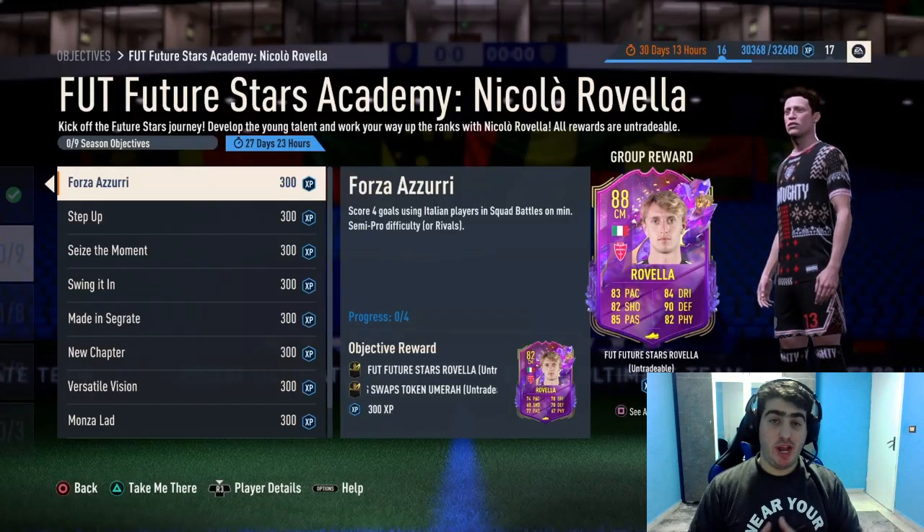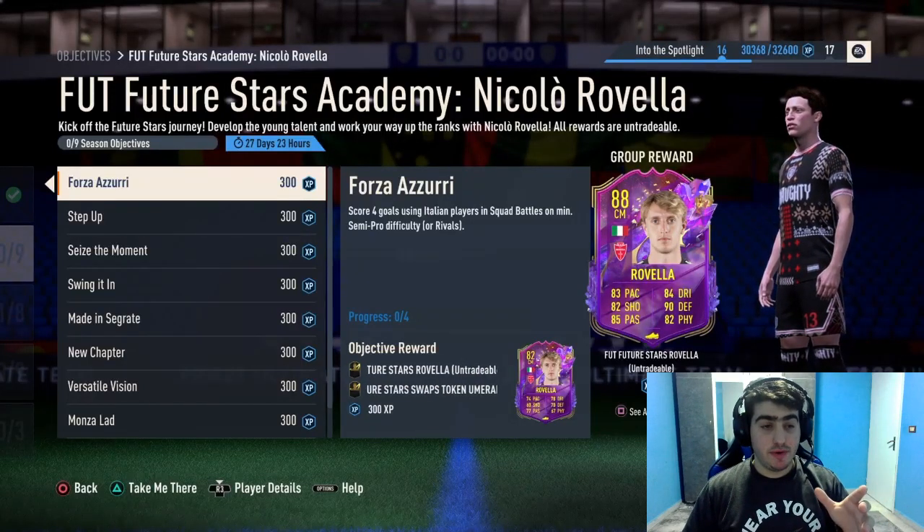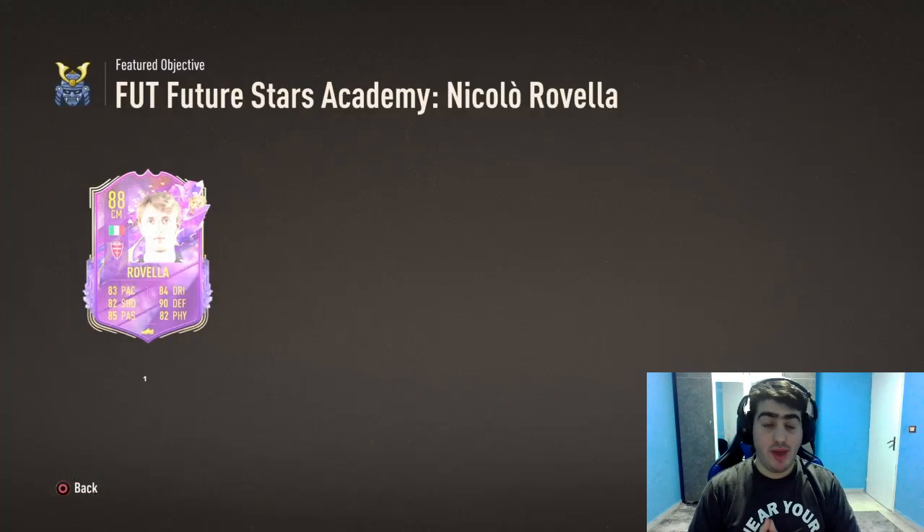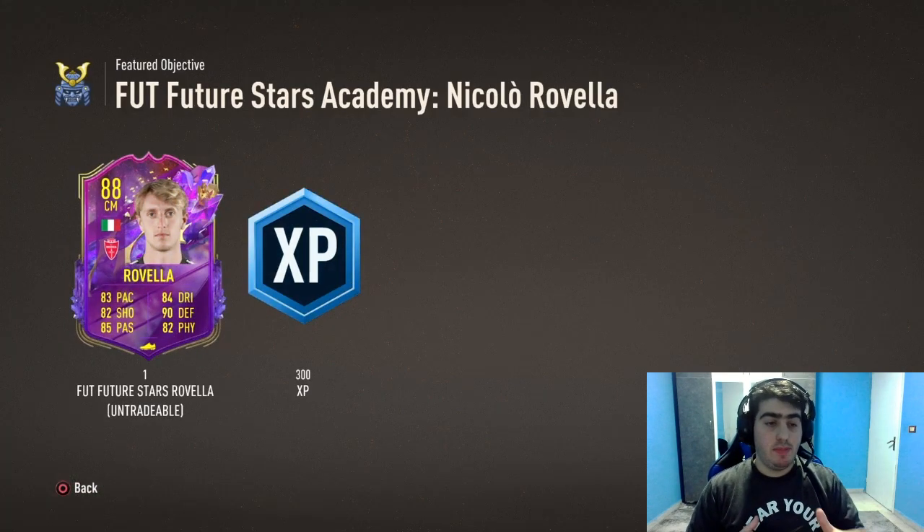All right, what's going on everyone and welcome back to the channel. So we got a new Future Stars Academy objective — Nicola Rubella. He plays on center mid and he is an 88-rated Italian player.